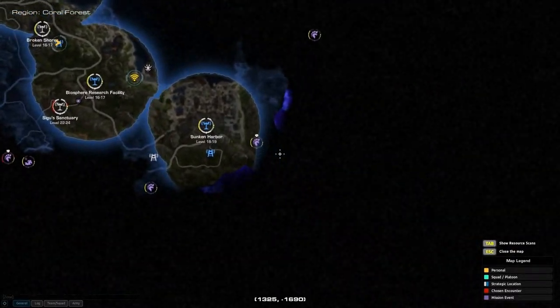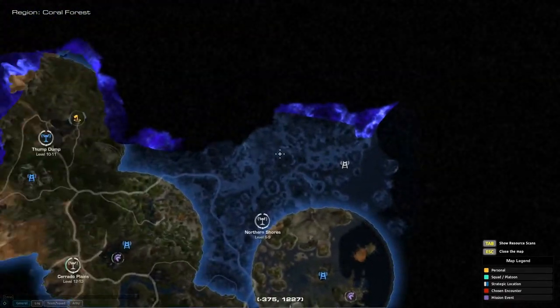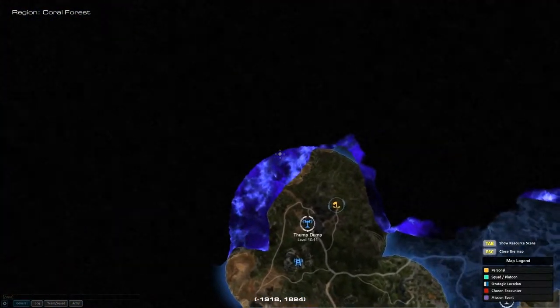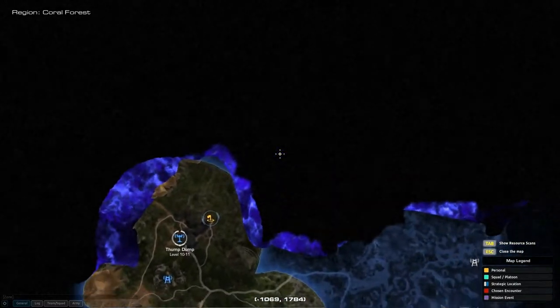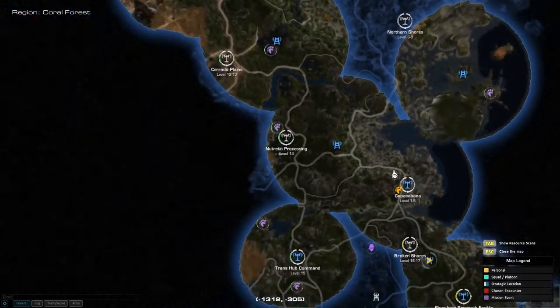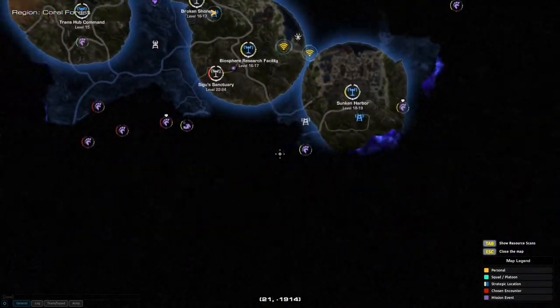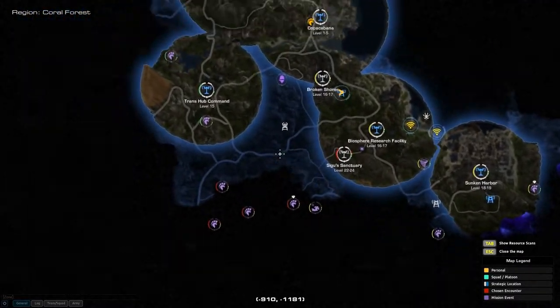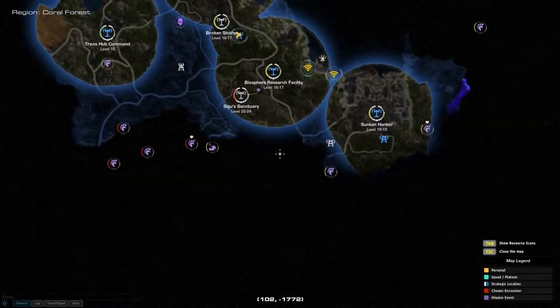Each part of this map can be taken over by the Chosen. That's what the black area is. The little cloud right there is a nasty thing that you can't run into without getting hurt, at least not for very long. They'll slowly, bit by bit, take back the map if you don't stop them. And if you want to take part of the map back, you have to run in there — it's a long, drawn-out process, which I'll show you later.